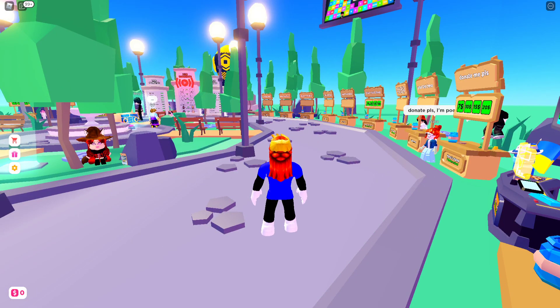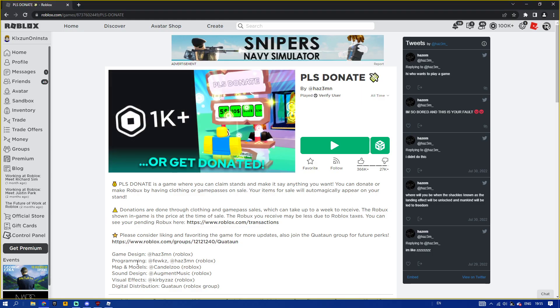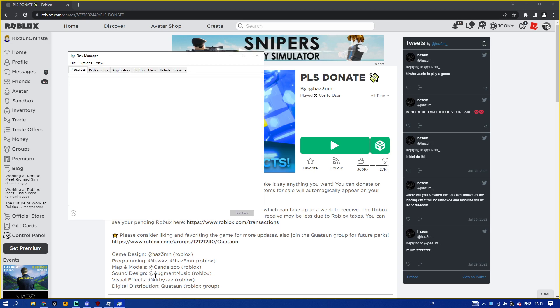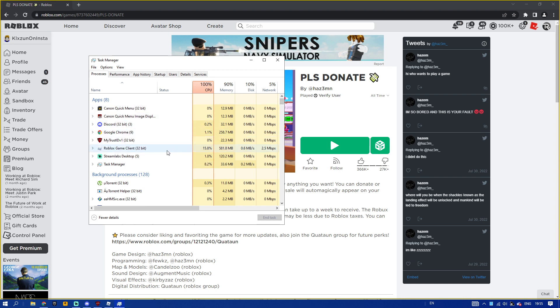Right now I'm going to show you guys what you can do on your PC. You guys have to follow what I'm doing on the PC right now. As you can see I'm on my PC — what you guys have to do is right-click and click on Task Manager. When you guys are on Task Manager, as you can see there are a bunch of processes here, but the most notable ones I'm running right now are the Roblox client and my Streamlabs Desktop.